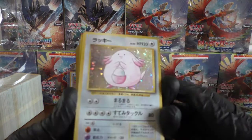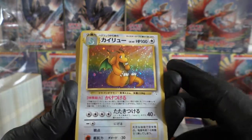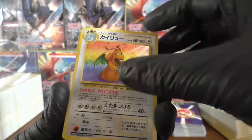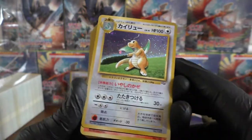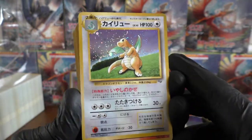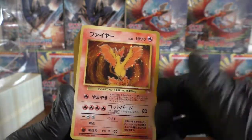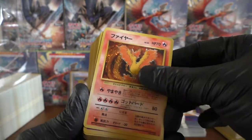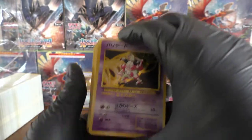We've got a Chansey — so the holos keep coming out now. This is a nice little stream of holos. Oh wow, we have a Dragonite holo — looking very nice. We've got another Dragonite holo — it's the Game Boy promo, I believe. So that's pretty cool. We have a Moltres holo. I think all we need now is Zapdos to complete the Legendary Birds in the Fossil set.